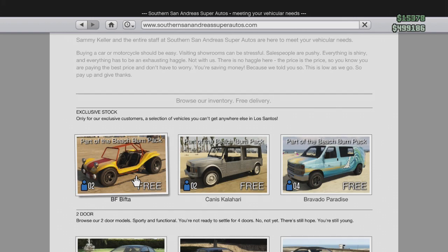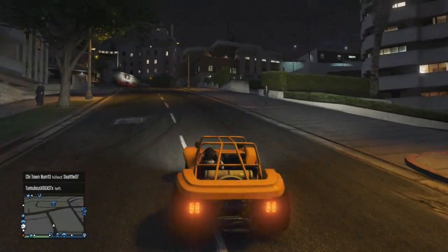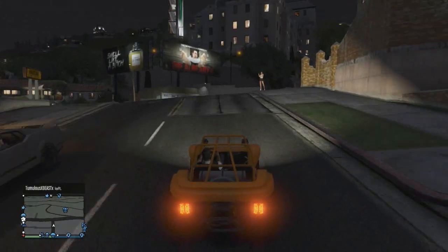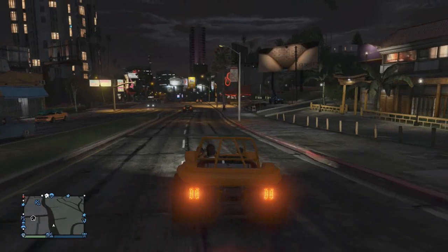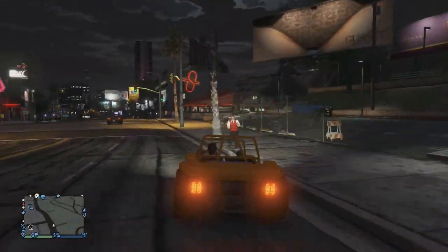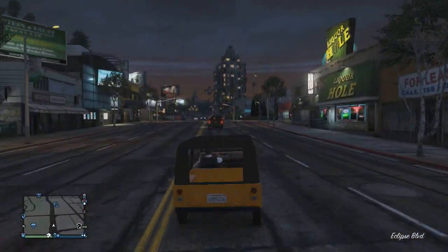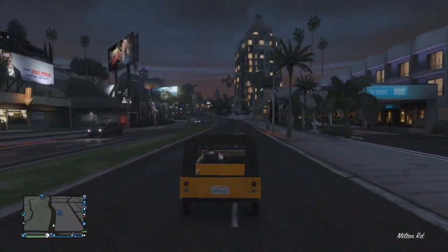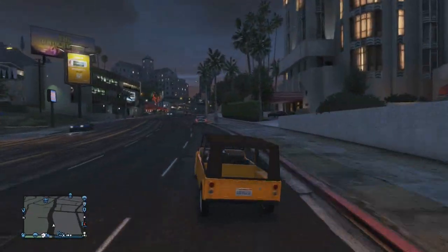I'm only going to be showing you guys two out of the three — it's the Bifta and the Kalahari, or however you want to say it. I'm showing those two because those are the new ones. The other one, the Bravado Paradise, is just kind of like a van you've seen before, it just looks different. I didn't really have any other room in my garage for it, so I'm showing you guys these two cars — what they look like driving unupgraded, and then I'll show you what they look like upgraded in a split second.